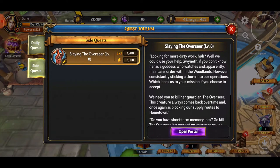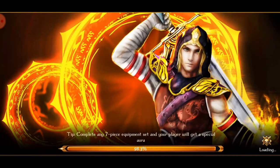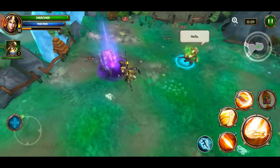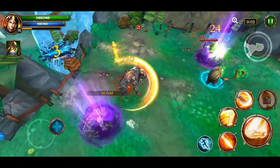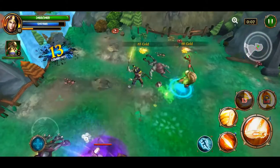We're going to jump into this Slaying the Overseer quest right here — all you do is click on it, enter portal, jump on in and we are in. What this game is, it is an action RPG and it is high skill, high speed, high paced — a ridiculous time.